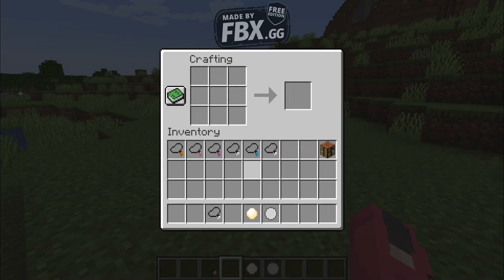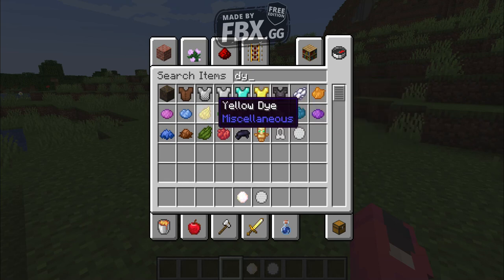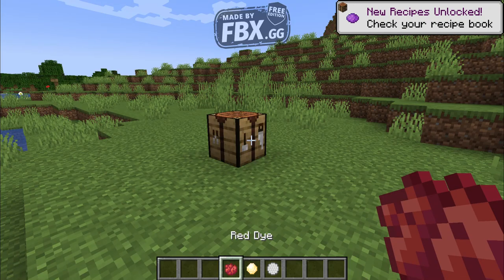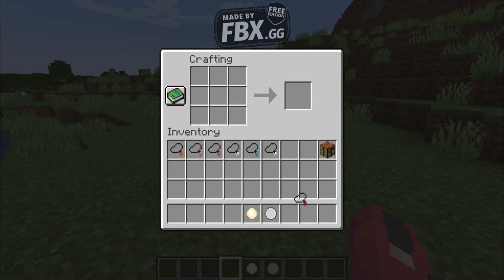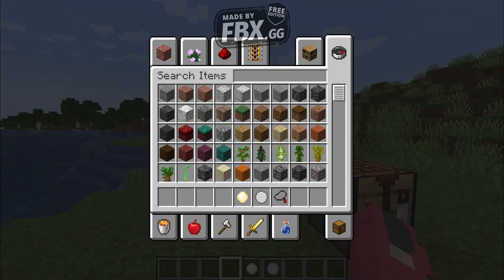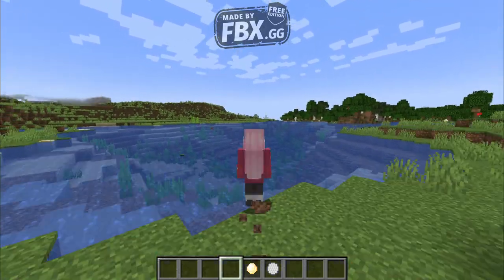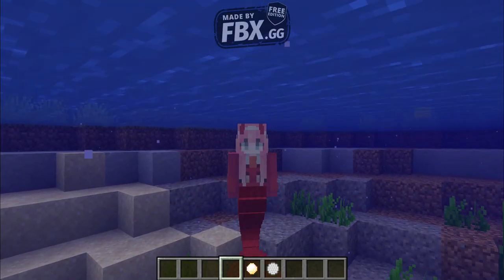If you want to dye it with different colors, you just put the necklace in the crafting grid. Let's go with the red dye — put the sea necklace here and then just red dye, and now you have a red necklace. When you go into the water, it's now a simple red tail.